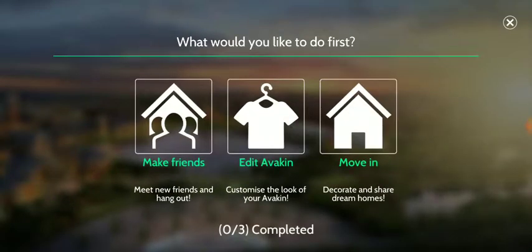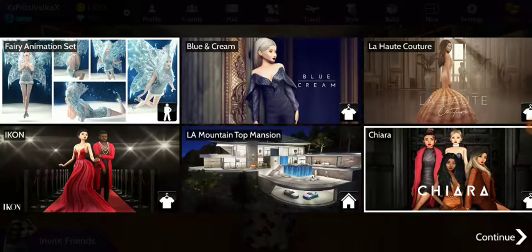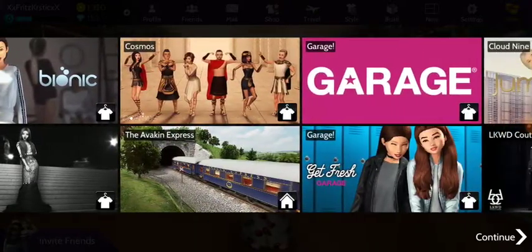This shows the instructions of what you're going to do here — you make friends, do different clothes, change hair, change and move in. There's also a bar that shows you what's out there, what you can buy, and what you can experience. When you get the time, go through that.